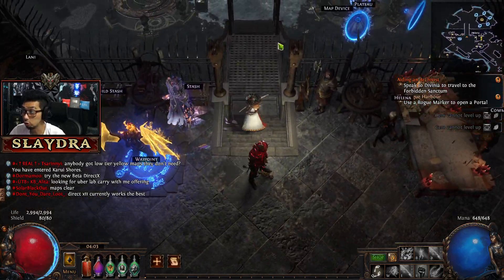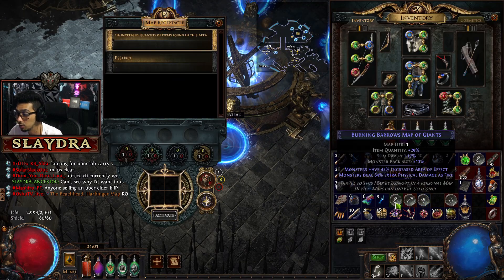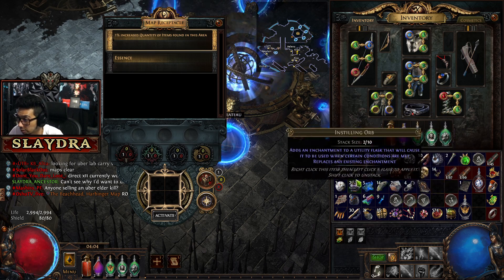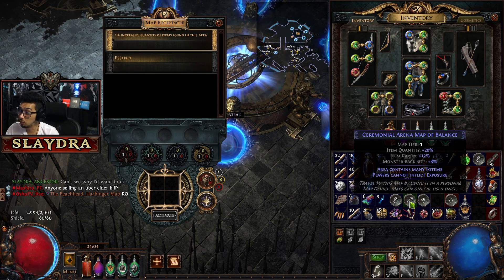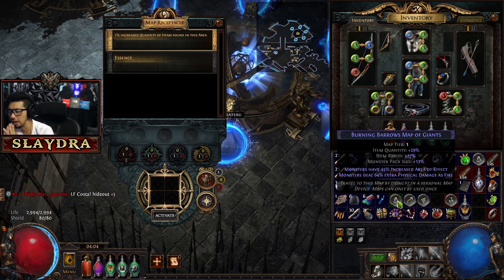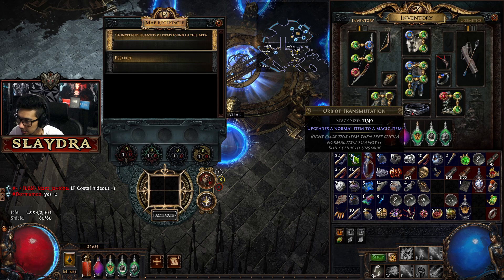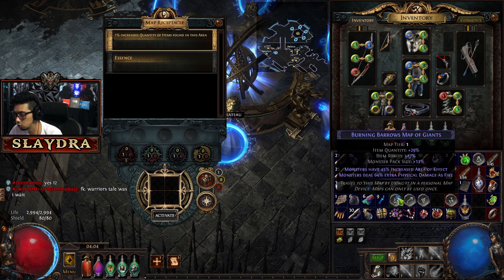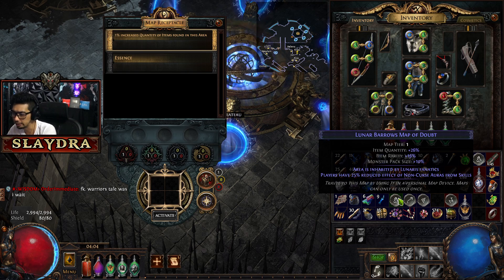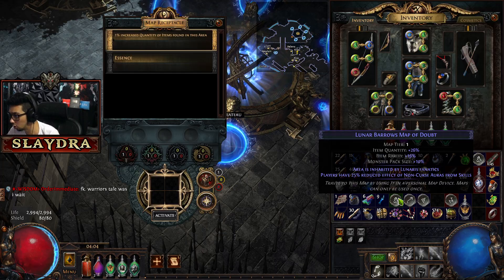Your whole goal is to basically do these maps. If one of the modifiers is too hard — like extra physical damage as fire and you're dying on this map — you can use an Orb of Alteration and re-roll the blue map's modifiers. This re-rolls a magic item with new modifiers. So now it has Lunar's Fanatics as a monster type, and players have reduced effect of non-curse auras from skills — so it's reducing our auras.